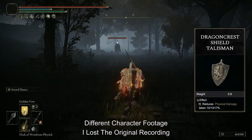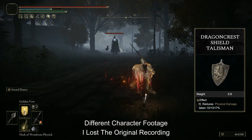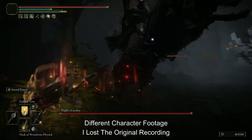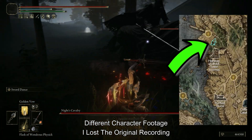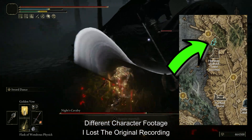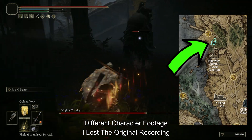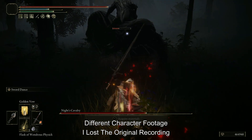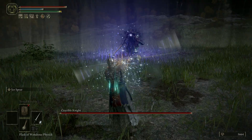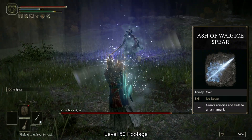The recommended talisman is the Dragon Crest Shield Talisman, which you can pick up early. All links to the mentioned equipment and skills are in the video description. Around level 30 to 40 you can pick the fight with the Knight's Cavalry here — the earlier, the more challenging it will be. Try to stay on his left (your right) side to avoid a lot of his swings. Your reward is Ice Spear — put it on your twin blade.